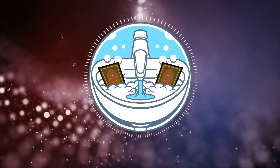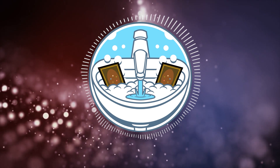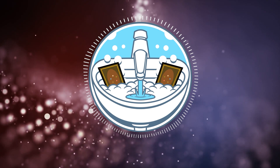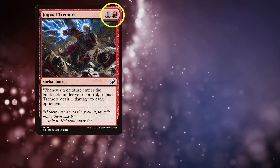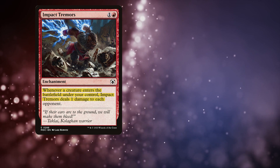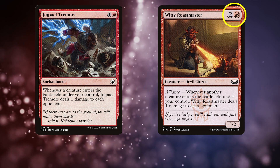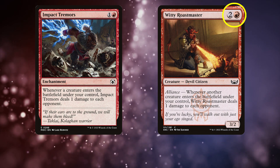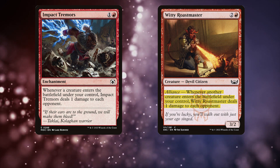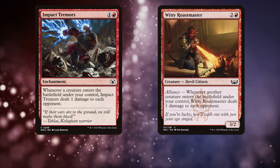There are two win conditions for this deck: Combat and Burn. I'm not going to explain how to win with Combat — turn the aliens sideways and smash in. The easier way to win, or to get chip damage in, is by using Impact Tremors, which is a 1 and a red enchantment that says whenever a creature enters the battlefield under your control, Impact Tremors deals 1 damage to each opponent. So every time we create an alien, we deal 1 or 2 damage to each opponent.